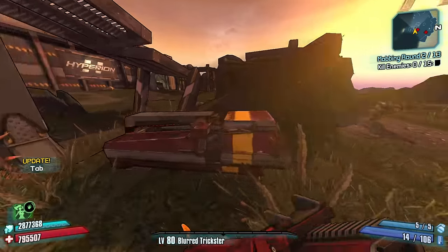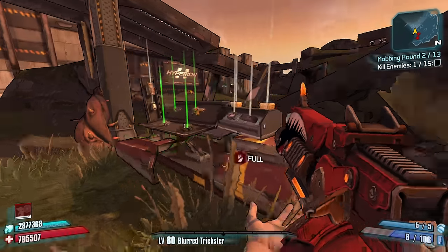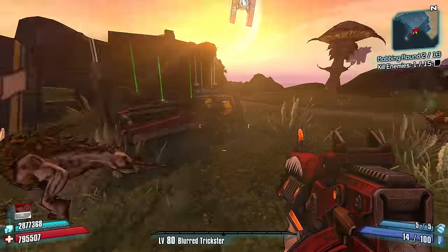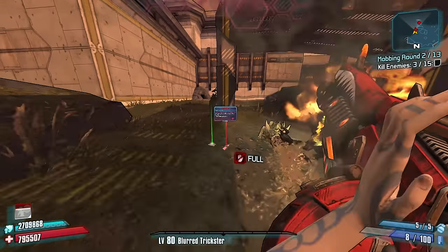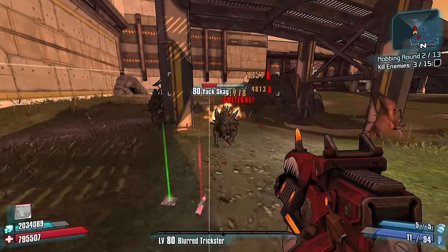You're not working with a lot of other damage scaling, so slag and fire versus red health bars, corrosion versus yellow health bars — and in Wonderlands it's cryo damage versus white health bars.